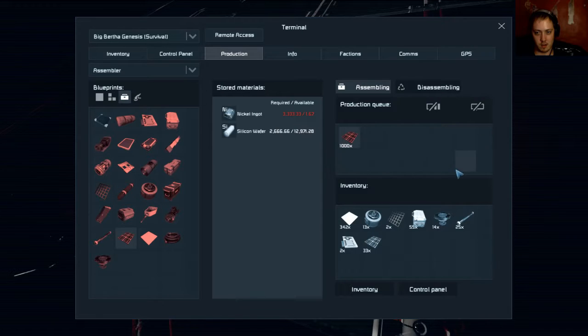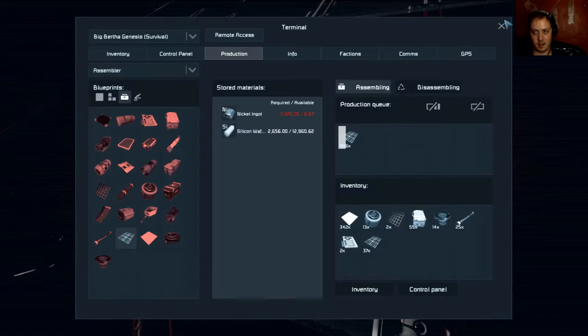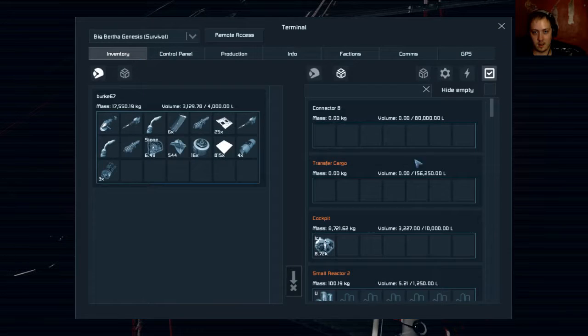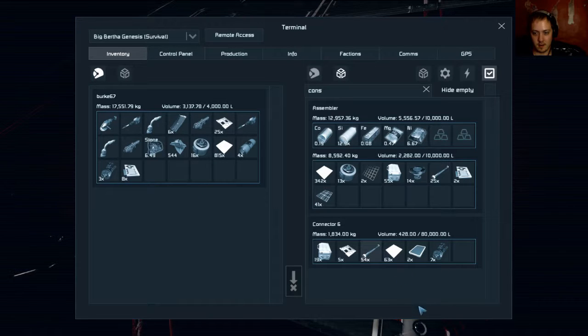I can't build any more construction components, but that's alright, I'm just building solar cells. I think we can find construction components along the way, especially now that we know they seem to pop up on those beacons. So I'm just going to keep plugging them into this — we just need solar cells on all these solar panels right now, which are being built as we speak.